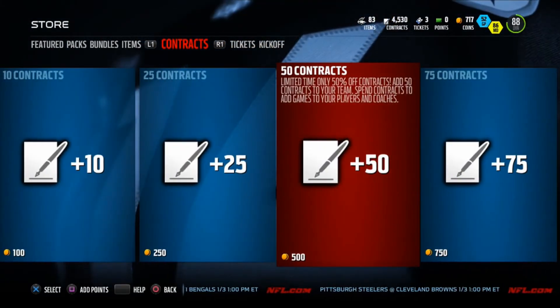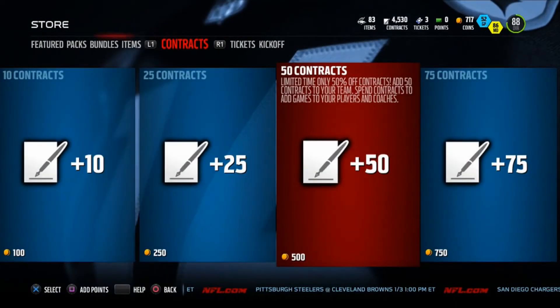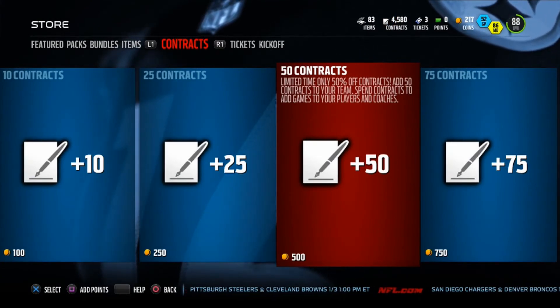Also, if you got around 7,000 or anything lower than that, keep buying the contracts till you get up there, and then I'll steady just add to them. So right now I got around 4,580 now.